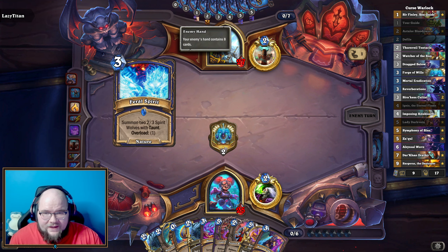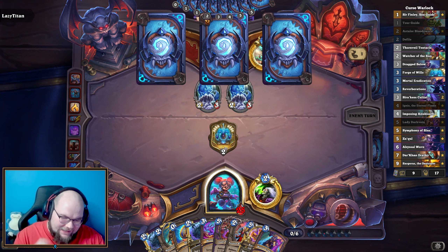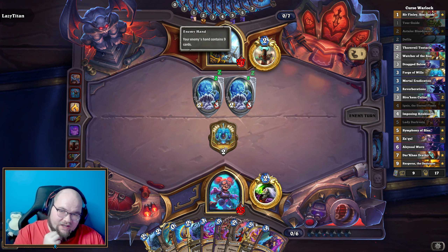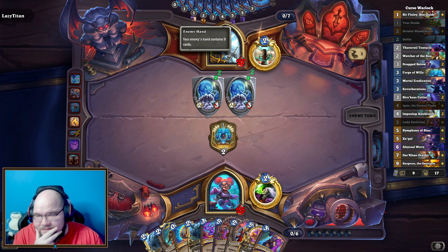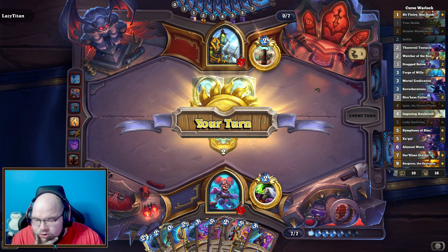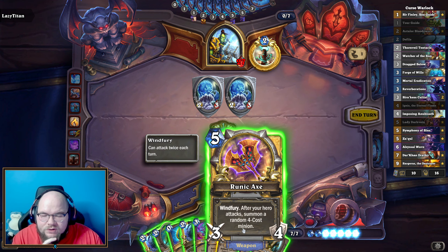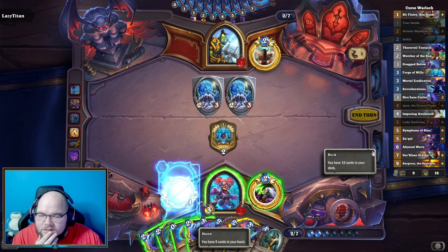Now if they only go down to eight — I'm going to Lady Darkvein, maybe coin to file, or Lady Darkvein to file. Oh, they didn't go down to eight. I have nine. I don't think I want to do that then.